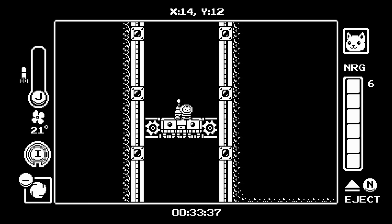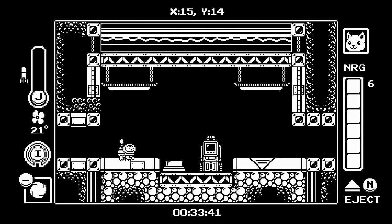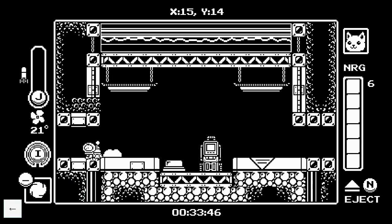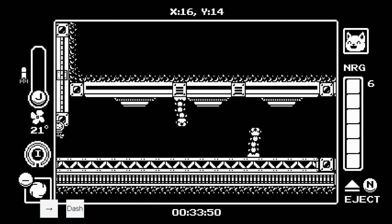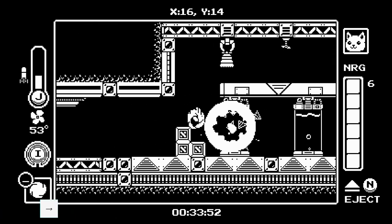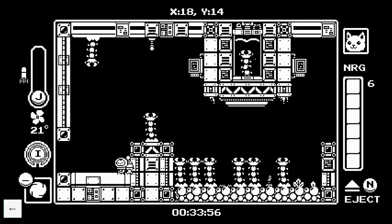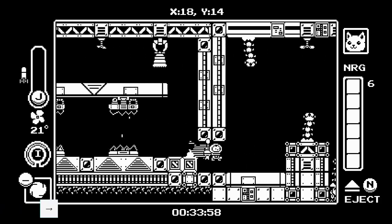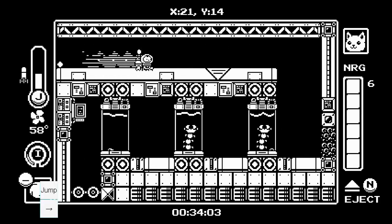Now we have the Incubator. These first two dashes — I just don't hold directions during them because I have walked on this button too many times and it's tilting. Dash through, one, two. Once you destroy this box, dash in, do dash, double jump, dash, dash, double jump, dash like that.